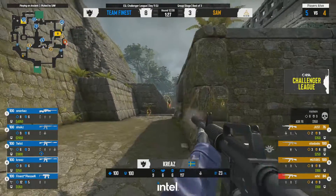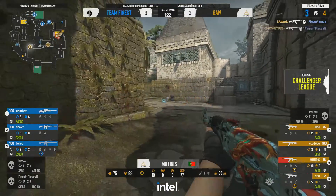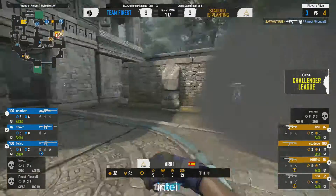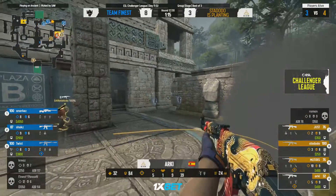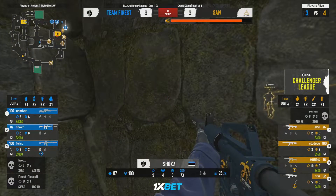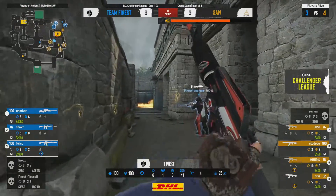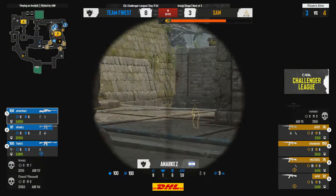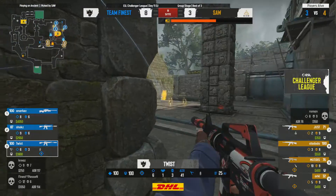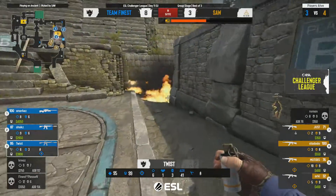Twist is going to shut that down — pushing straight through, giving no respect whatsoever. They could go towards B site but left it completely open towards mid. Pleasant with the MP9 unfortunately isn't going to win that duel — might have hit the head or body, but it's an MP9 versus an AK. Shocks has managed quite a lot of smoke kills — he's going to have to wait for teammates to help in a 3v4.